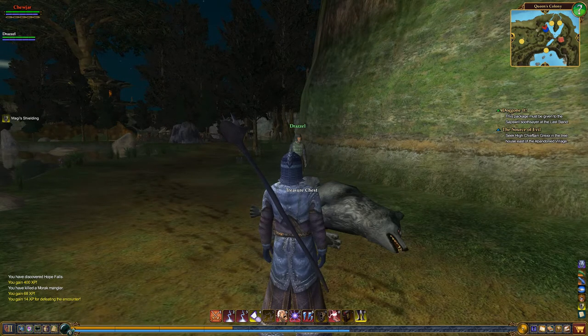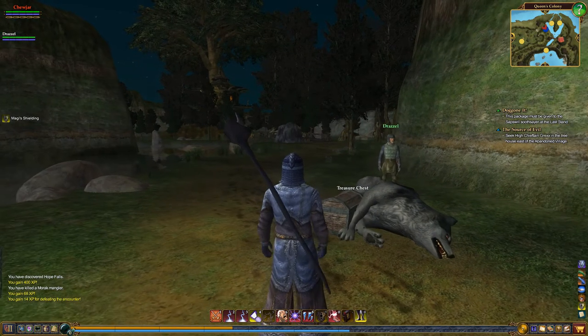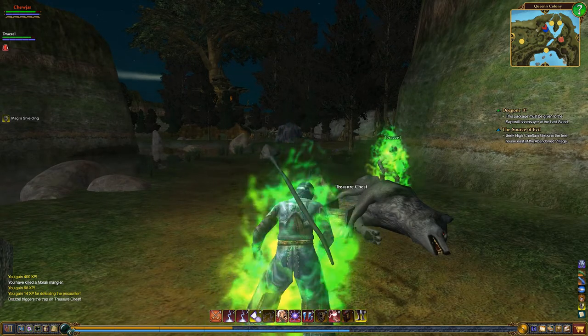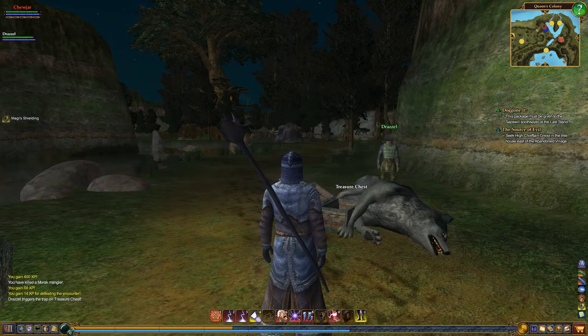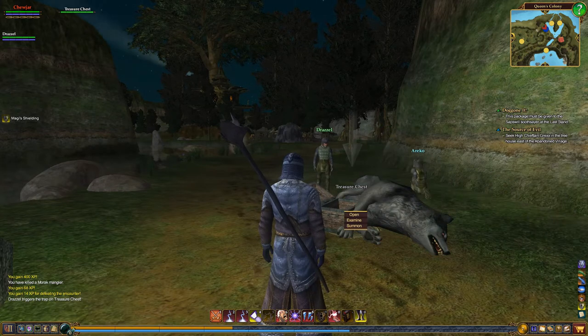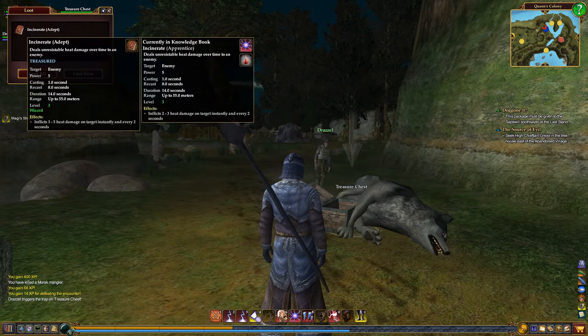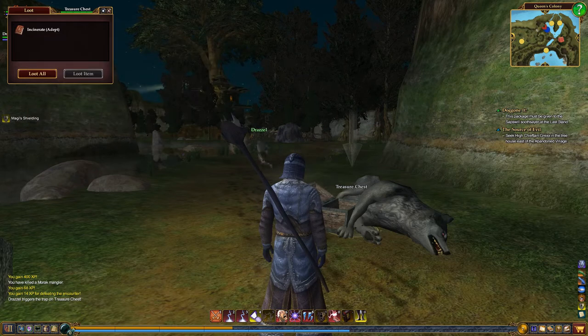Oh wait, you got the boss guide. Get the treasure. It's actually a book for you, and it's, I think, Apprentice. So go ahead and leave that for that other guy to get. Incinerate. Yep. Level 3. Sweet.